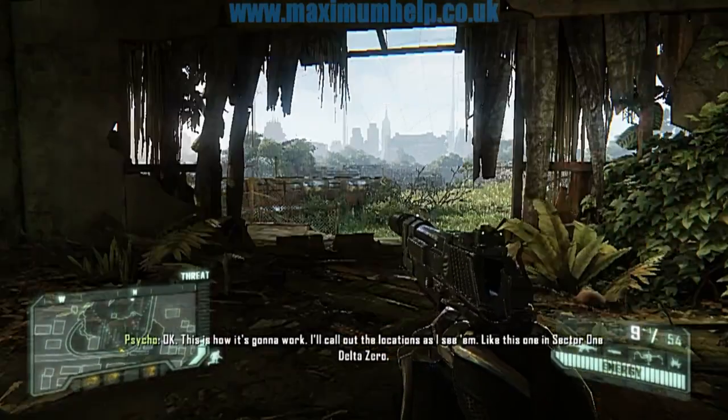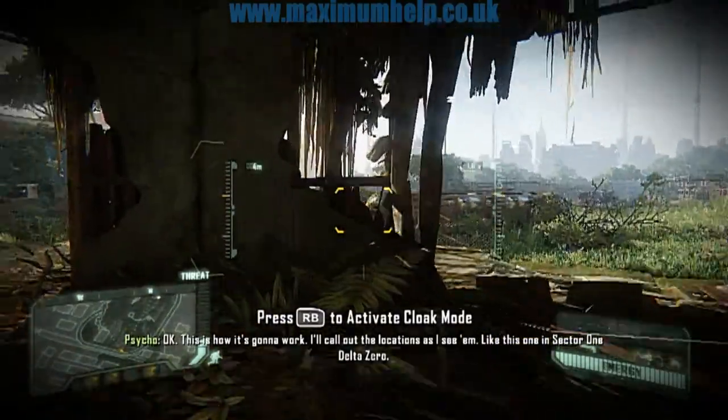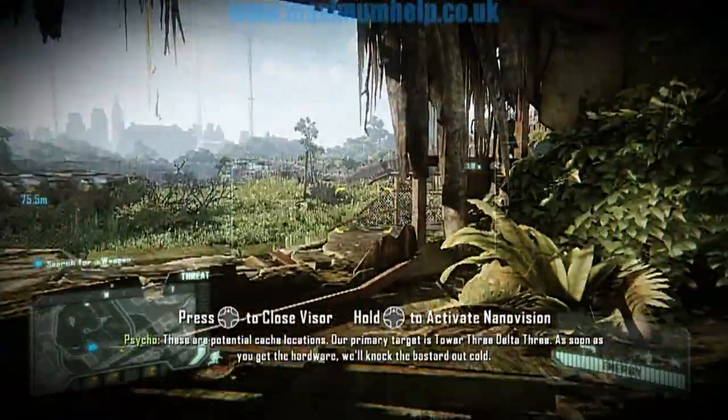It's time for another good idea, bad idea. Good idea. Okay, this is how it's gonna work. I'll call out the locations as I see them — like this one in Sector 1, Delta 0. These are potential cache locations. Our primary target is Tower 3, Delta 3.